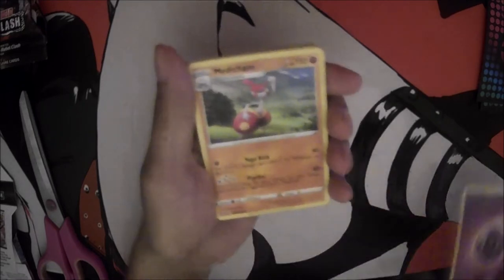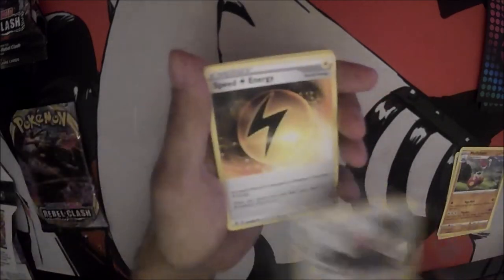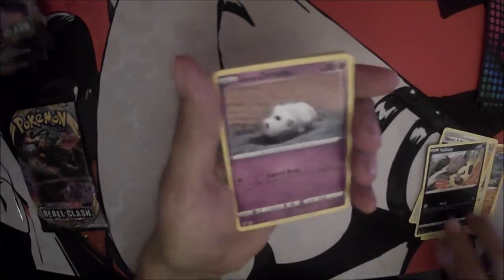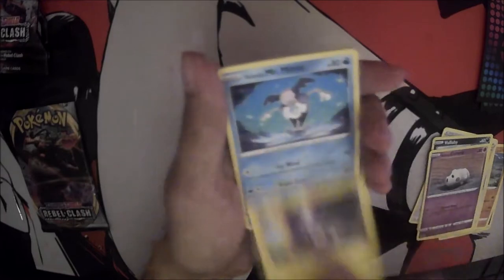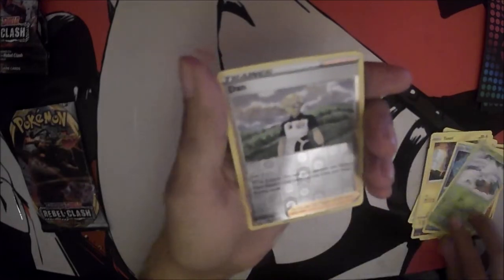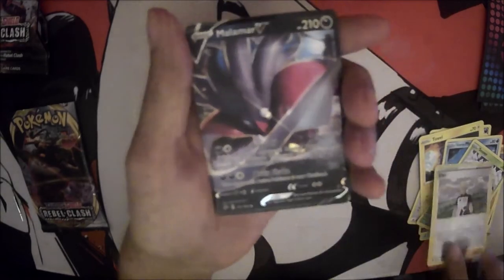Alright, here we go. Starting with the Psychic Energy, we have a Metachamp, Beware, Speed Energy, Volibee, Galarian Corsula, Toxel, Galarian Mists for Mine, Snover, we've got a Treader Hollow Dan, and a V Malamar to start off the evening.